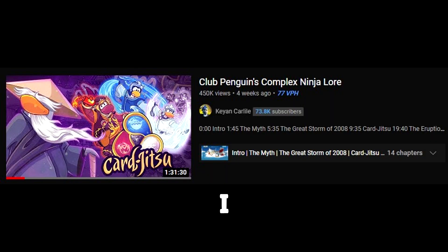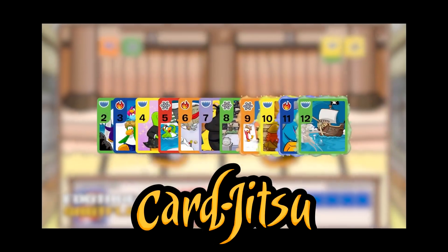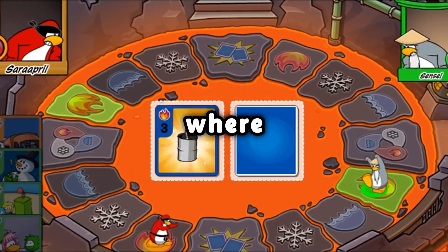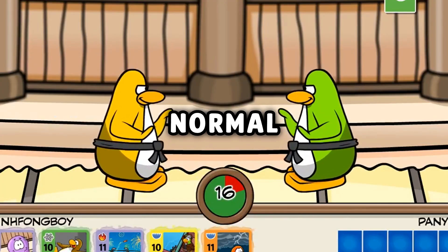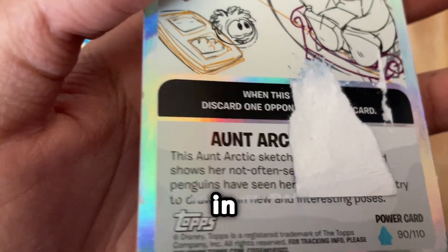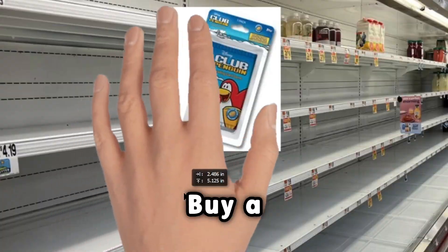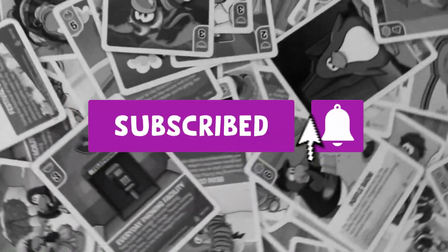So recently I came across a video by Kian Carlo detailing the making of Club Penguin's Card Jitsu game. Card Jitsu was a fighting game on Club Penguin where you could use cards of different elements to fight each other. There were four different game modes: normal, fire, water, and ice. They also released actual trading cards in real life where you could go to the store, buy a pack, and redeem new cards — and I just so happened to have four bins of them.